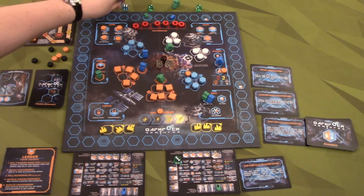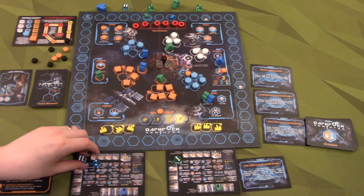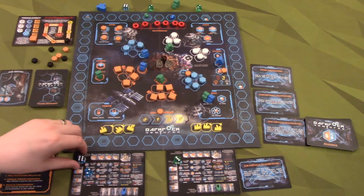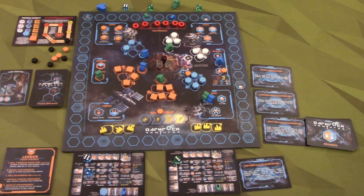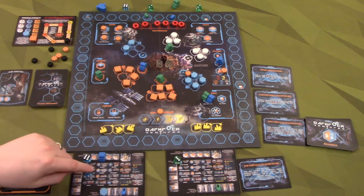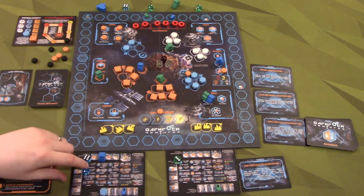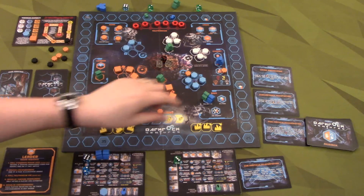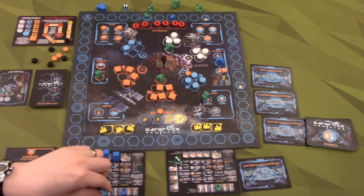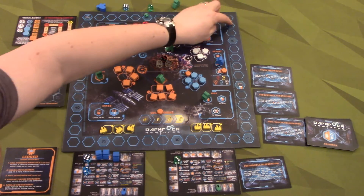Blue is going to go first - he gets to roll two because he has an individual and rig rental. He got a six and a two. Six plus four is ten, gets one cobalt. Awesome. And then a two - two plus five is seven, we just needed an eight, don't have it. We used him, so we do export it right away. That is six bucks. We're going to have two rig dice next time.